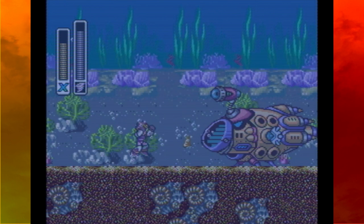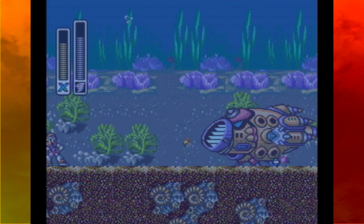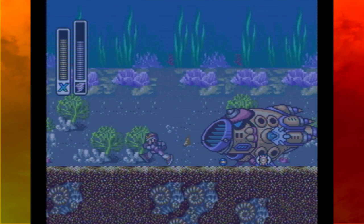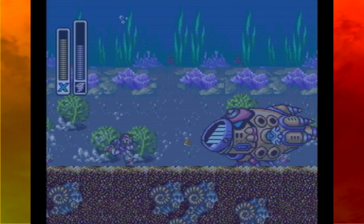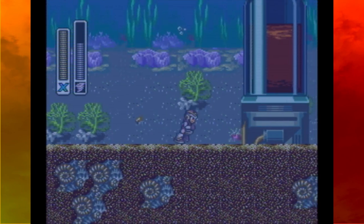We've got a little mini-boss here, so I use my go-to torpedo for him. Launch it up towards the top and you can take out a little searchlight. It's also wide enough that it's able to take out his seeker missiles.